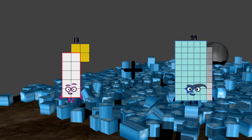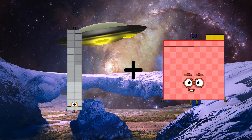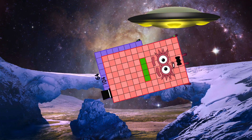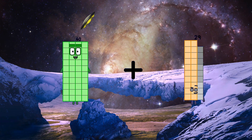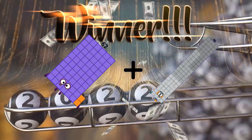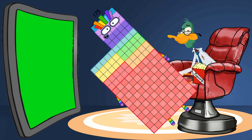13 plus 73 equals 86. 92 plus 103 equals 195. 64 plus 104 equals 168. 40 plus 68 equals 108. 62 plus 92 equals 154. 102 plus 73 equals 175.